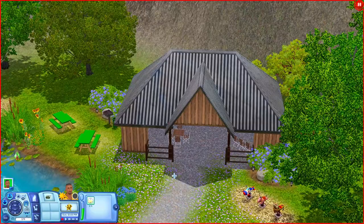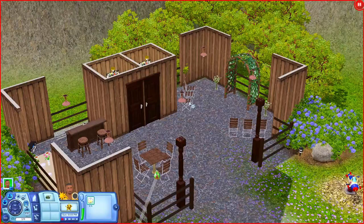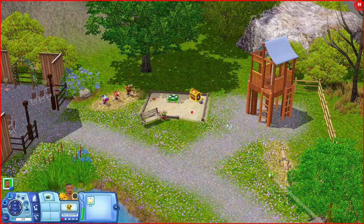Over here you have a little shelter — and when you open it up, your sims can actually get married under here. So this world also uses Generations, because this wedding arch came from that pack. You'll need Ambitions, Generations, and Late Night for this world. Over here you also have a buffet table, a bar, a stereo, and bathrooms underneath the shelter as well.